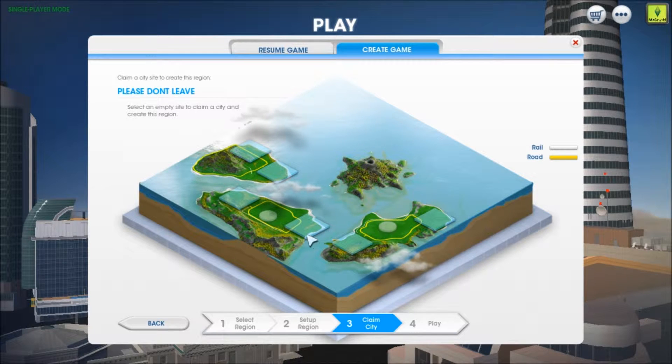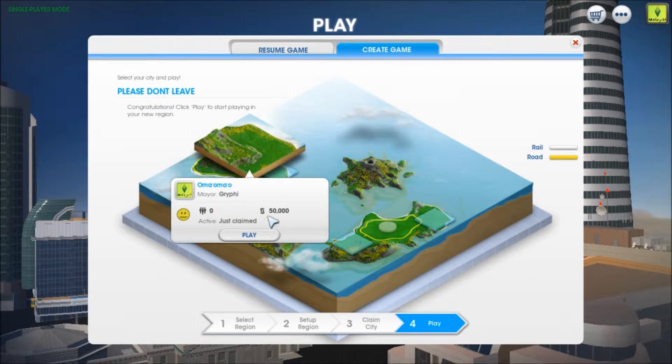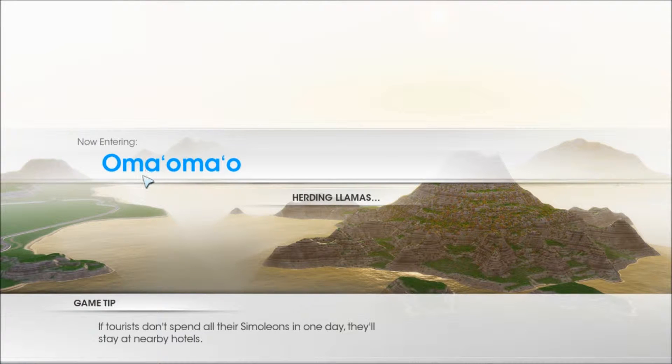And then we get to pick which location we want. We have shipping and rails here, a good amount of coal, good amount of ore, lots of oil, lots of water, and lots of wind. I just automatically clicked the button, so I guess this is where we're going. We're entering — Ops. I thought I named it 'Please don't leave,' but maybe I named my save file that. I'm not really sure.